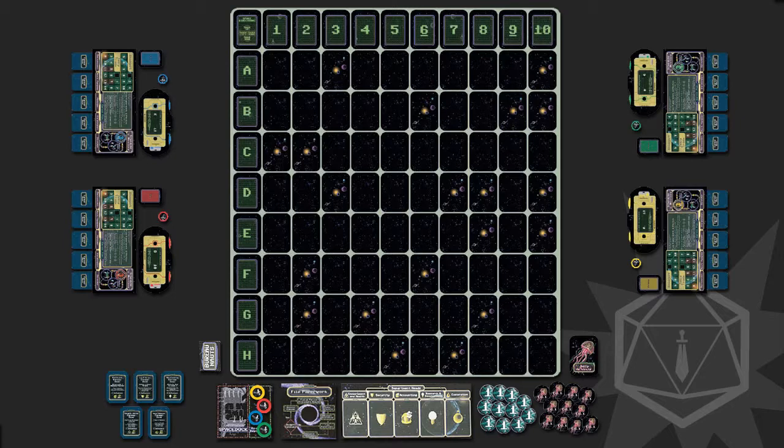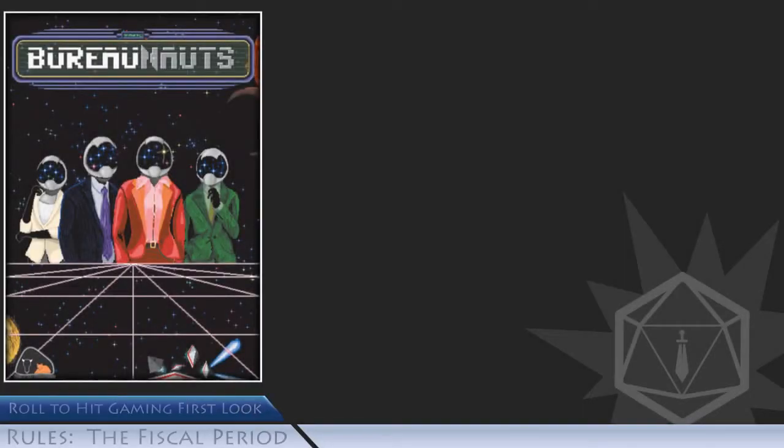Finally, select a start player. The rules state that this should be the person who most recently got a raise or promotion, but if that doesn't work for you, simply randomly determine the start player. You're now ready to begin playing Bureanauts. In Bureanauts, you'll play through a series of rounds known as fiscal periods until a player has completed all five of their career goals. Each fiscal period has four phases.